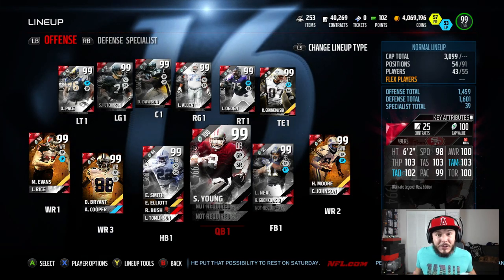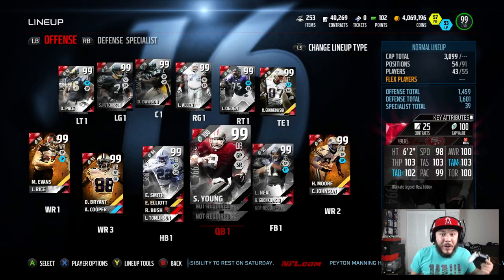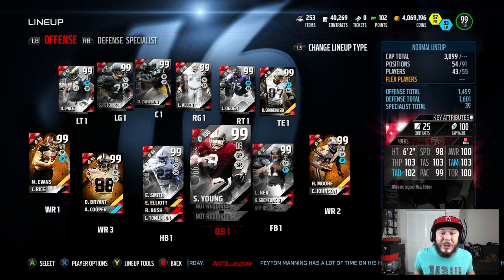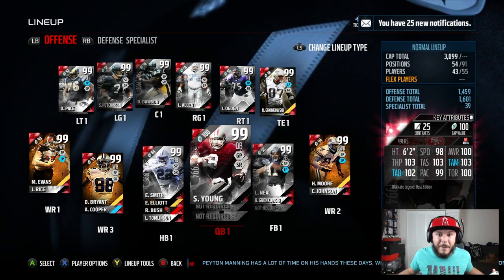The stats on this boss edition of Steve Young are insane: 103 short, 103 middle, 103 throw power, and 98 speed. He can run, he can throw, he can do it all. Shout out to Zach for not only pulling this card but for letting me use him for today's gameplay.